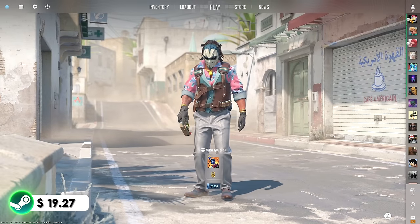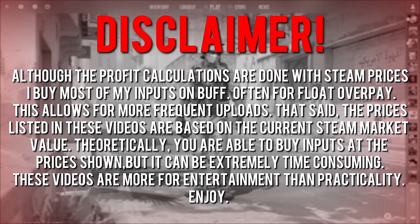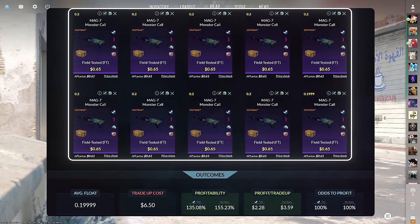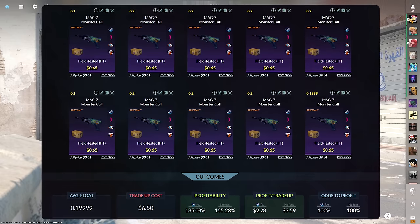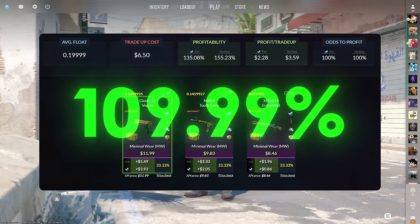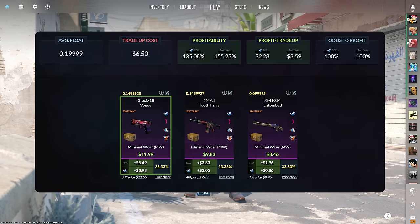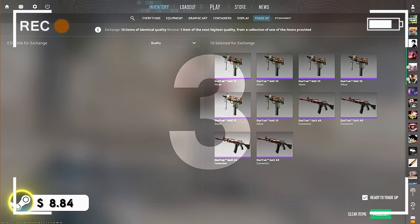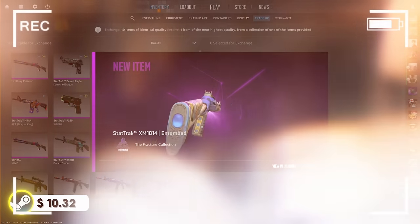We ended the last episode with $47.95. Today's first trade-up consists of 10 StatTrak Field-Tested Restricted Skins from the Fracture Case below a 0.2 average float. Make sure to get each of the inputs for $0.65 or less. This trade-up costs $6.50 total and has a 135.08% profitability after Steam fees with a 100% chance to profit each time. The Glock 18 Vogue is easily the best outcome at nearly $4 of profit.